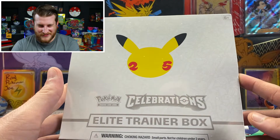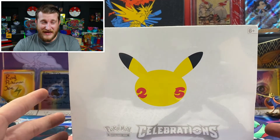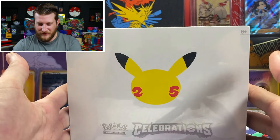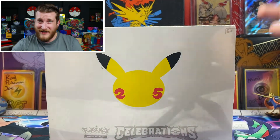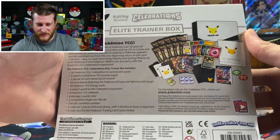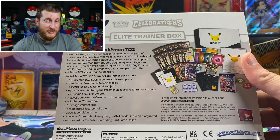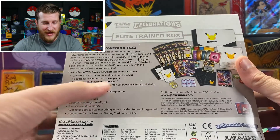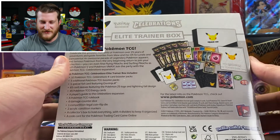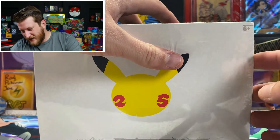I am so excited to get this thing open. I was so surprised — I actually found this out on the Target shelf for retail, so I'm super pumped up. I didn't have to pay more than I should. Here's a good look at the front and back of the box. We're going to be opening up 10 Celebrations packs today — each comes with four cards — and five additional packs, so 15 packs total. We get a Gold Star Greninja, which I'm super pumped about, as well as a whole bunch of other stuff.